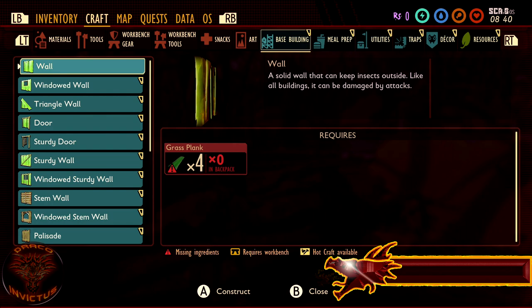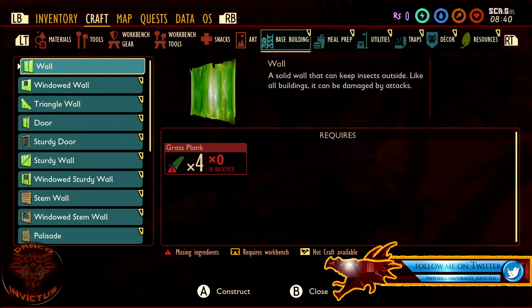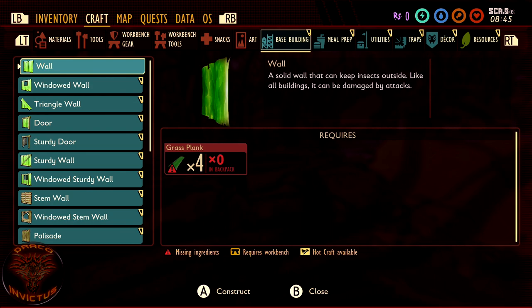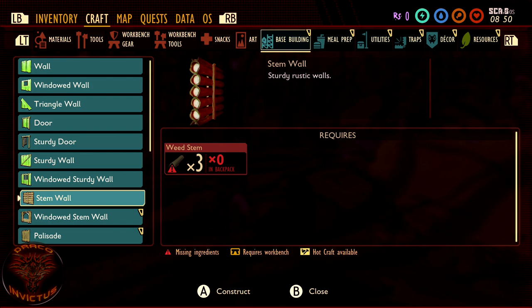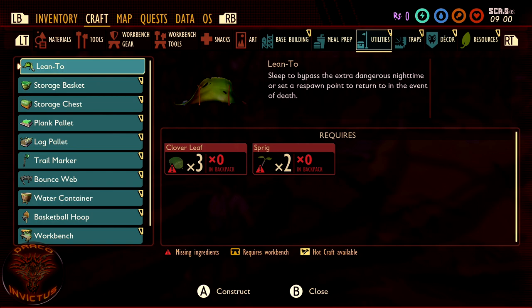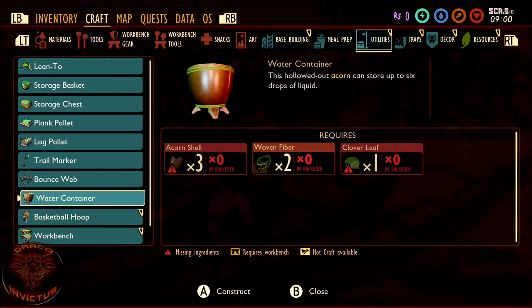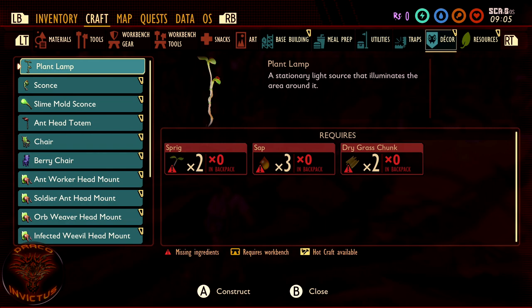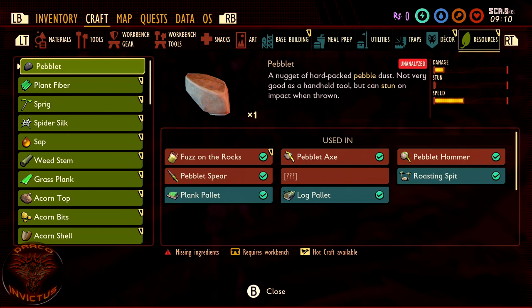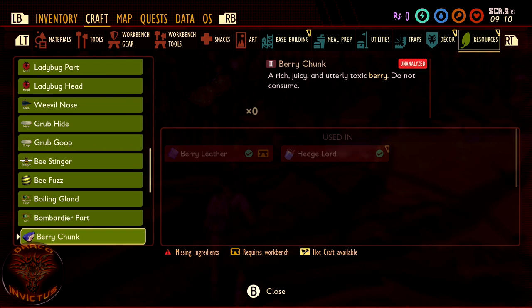Here we are in base building — this is everything right now that you can build bases with. It's a pretty limited set, but it's totally functional and it totally fits with the narrative of this game — you're building things out of blades of grass and twine that you made from plant fiber, stems, and stuff like that. Meal prep — you won't need it in creative mode, but these are all the things that you can use to make your life a little bit easier in survival mode. You've got traps, decor with a bunch of heads, chairs, totems, mold sconces. And then this is literally every resource in the game that you have found — and of course we have them all.